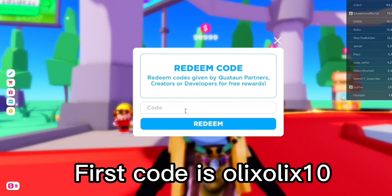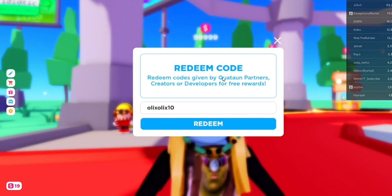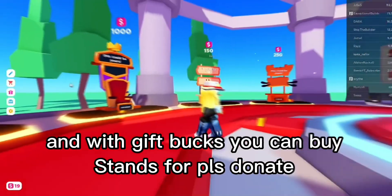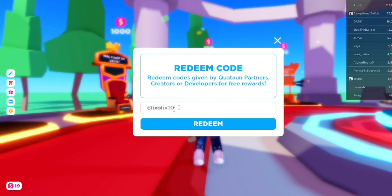The first code is Alex10 — click redeem and you get 10 gift bucks. With gift bucks you can buy stands for Please Donate. At the bottom left of your screen you can see how much you have.